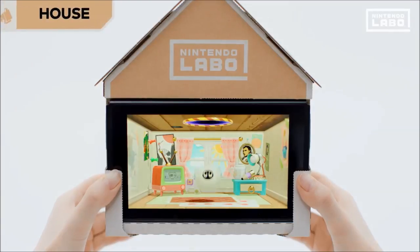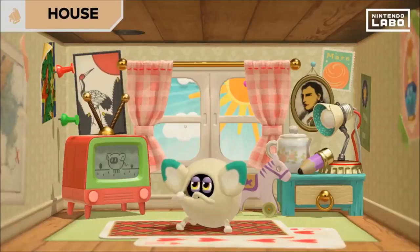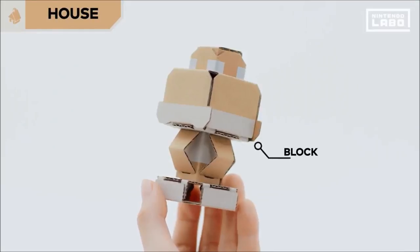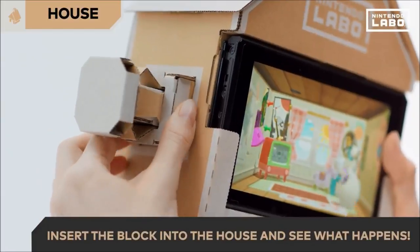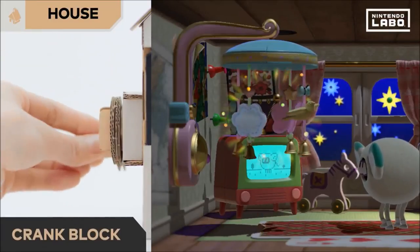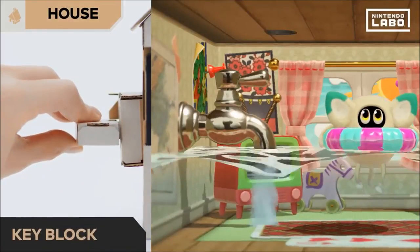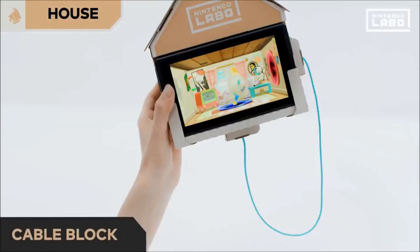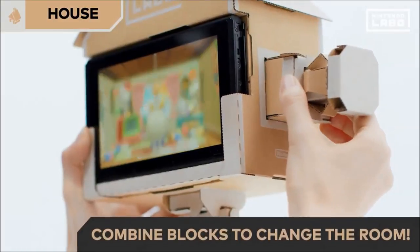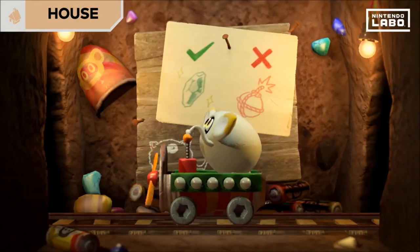Next up, house. Looks like someone already lives here. If you tilt or shake the house, the room will also react the same way. Lots of different things happen when you insert these blocks into the house. Insert the button block and — oh, it's night time now. Let's try the crank block. Bedtime. Key block — the room is flooding. And the cable block — oh, those portals. And if you insert multiple blocks at the same time, the room transforms. The house is certainly full of surprises.